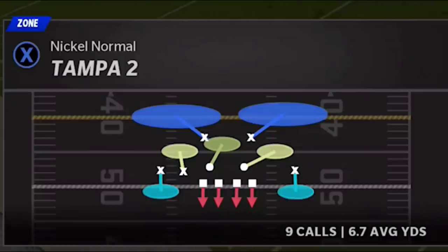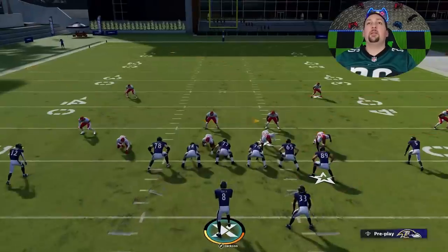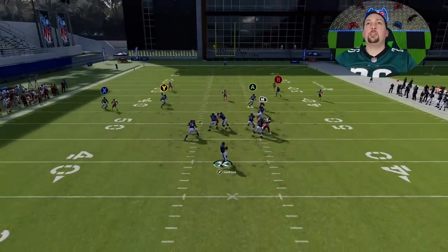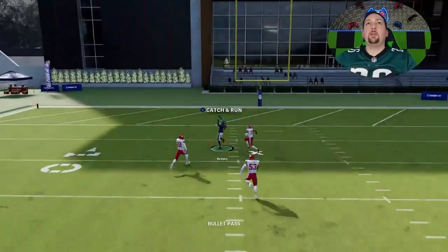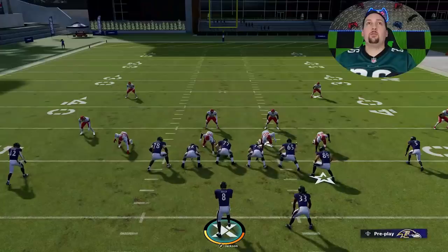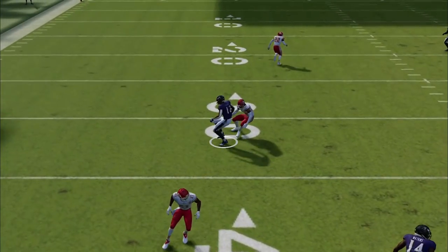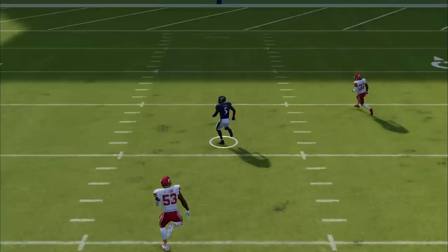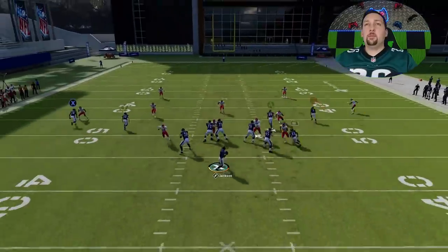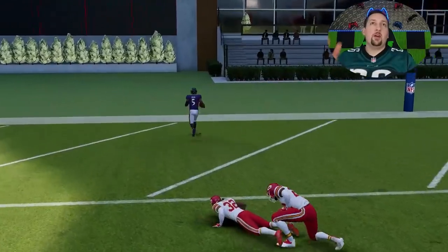On the defensive side we're going to start off with Tampa 2 like we always do and work our way back. When I originally showed this particular play I showed it can beat a lot of different defenses — mostly cover 4s. But I didn't know at the time that this also beats cover 2 with no adjustments. The B route here you can basically just go right between the two safeties. The safety on the left typically pulls apart and reacts to the receiver on the left side, getting totally out of position. So you can basically just throw this right at the middle.